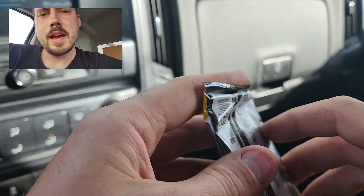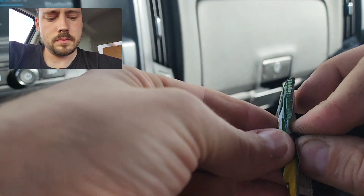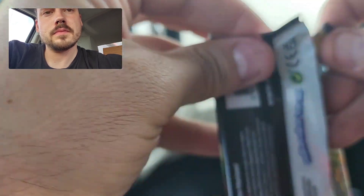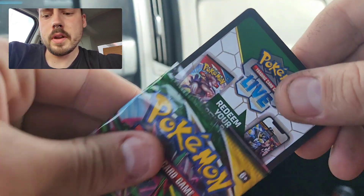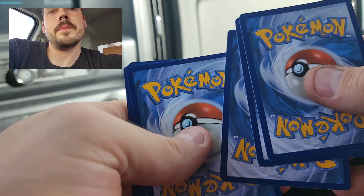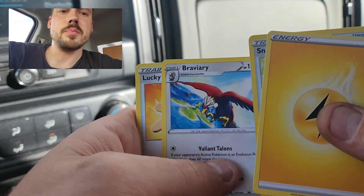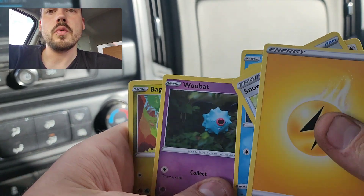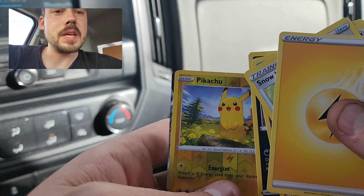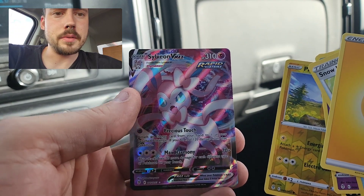Get into Evolving Skies — with another black code card. That could be a lot of potential in Evolving Skies. We have Lightning Energy, Snowleaf Badge, Braviary, Lucky Ice Pop, Psyduck, Timpole, Woobat, Bagon, Scraggy, Pikachu, and I do see a VMAX card behind here. Can it be an alternate art? It is not — it is just the normal Sylveon VMAX, but I will absolutely take that. It's a great pull.